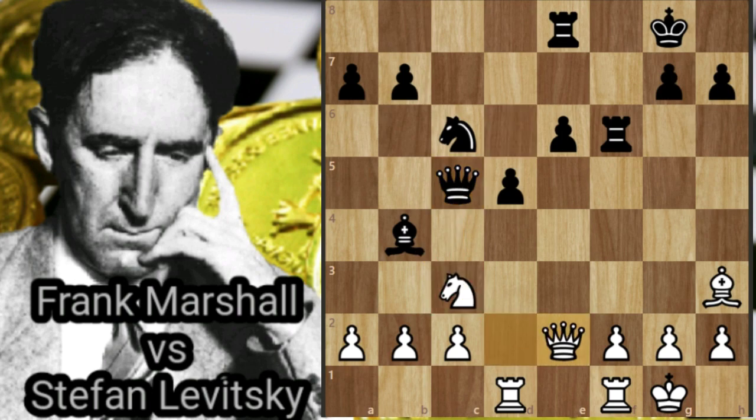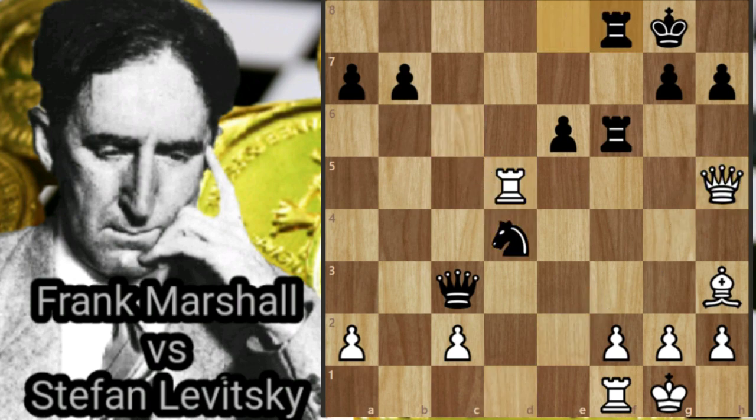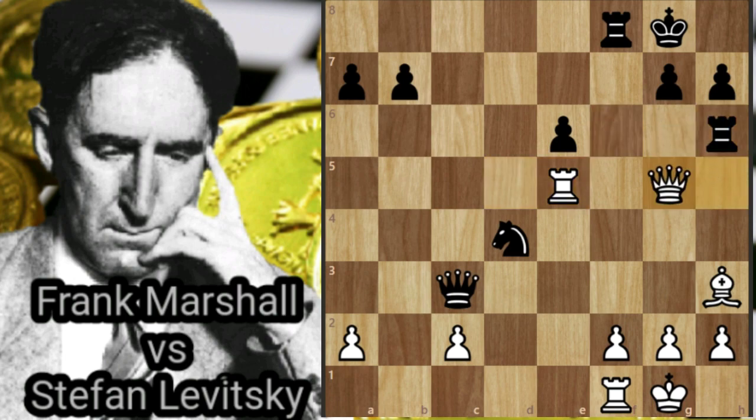Qe2, Bxc3, Bxc3, Qxc3 — black wins the pawn. Rxd5 — white regains his pawn. Nd4, Qh5, Ref8, Re5, Rh6, Qg5. The placement of the queen means white's g2 pawn is overloaded, with preventing the knight fork, f3 check, and defending the bishop.